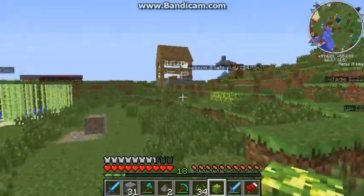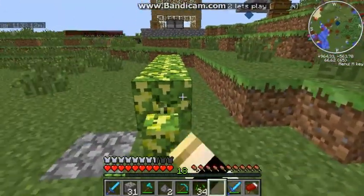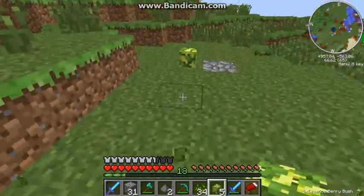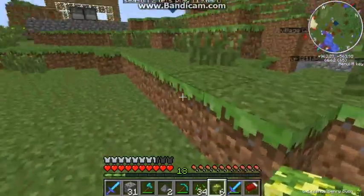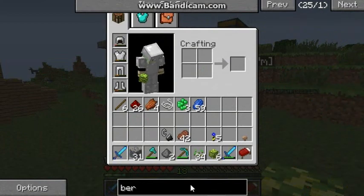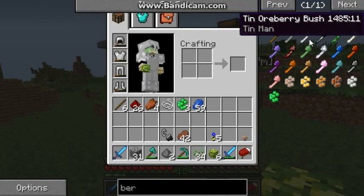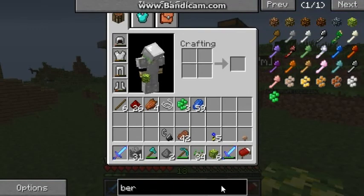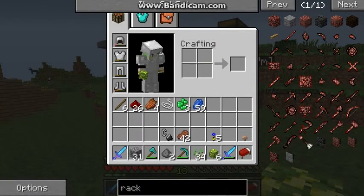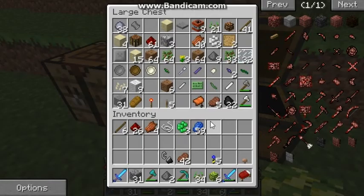I'm gonna do something with these items. There was a thing I can hang them up on - what is it? A rack? Let's see... some sort of rack, a drying rack. What do I do with a drying rack? I just want to test it out because I'm pretty sure I have to use this stuff for it.